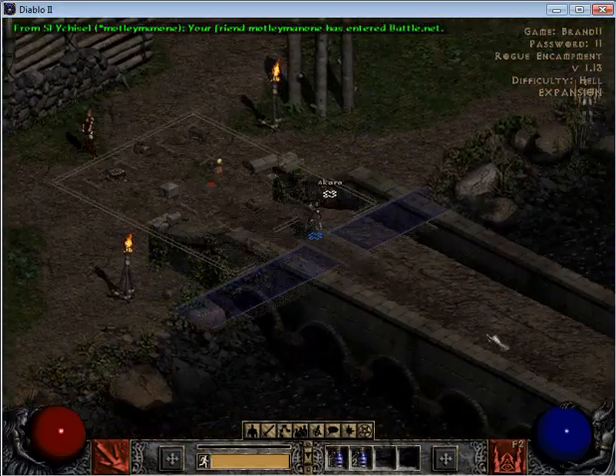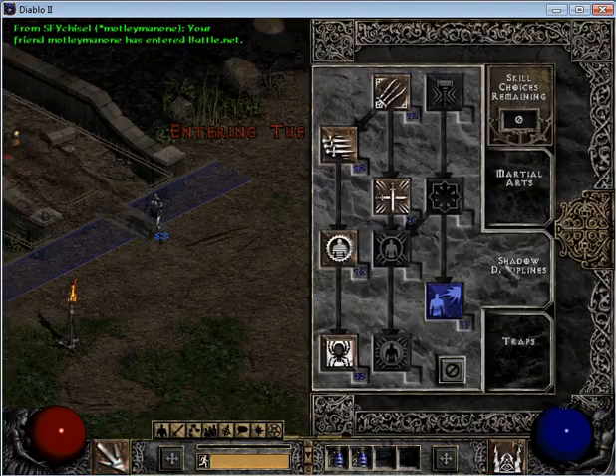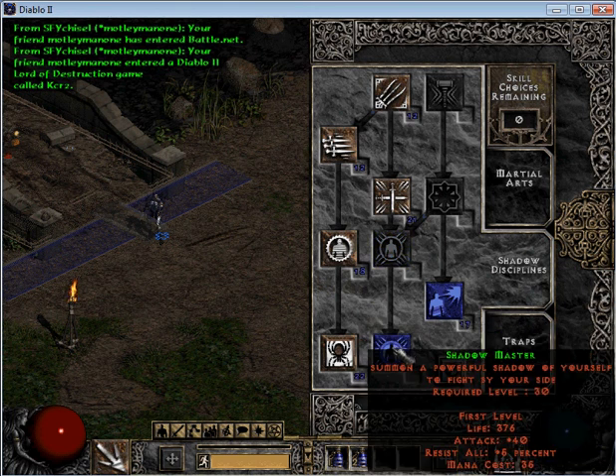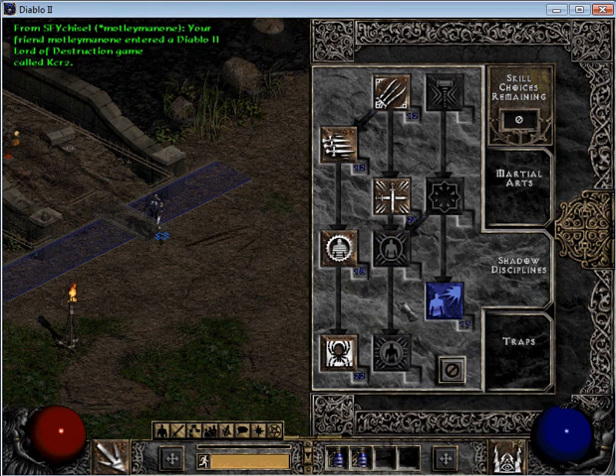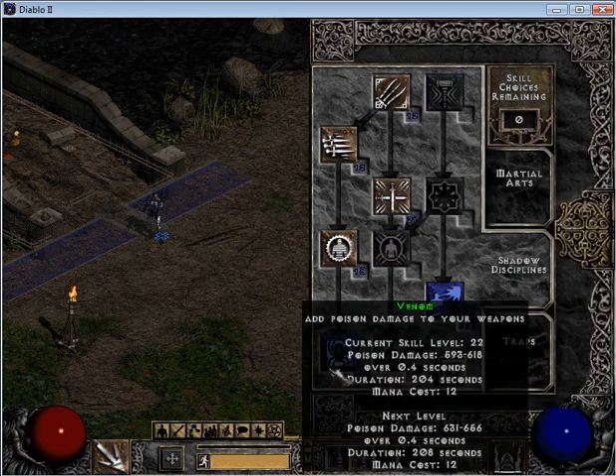As for your shadow discipline, you can have your shadow master if you want, but I chose not to, because that saves you three or four skill points that you can put into Venom. I put my extra skill points into Venom, mainly because of that extra damage — it gives you a little bit more oomph.